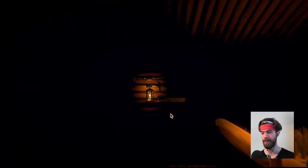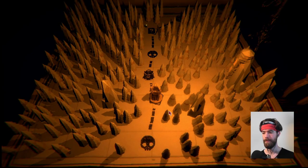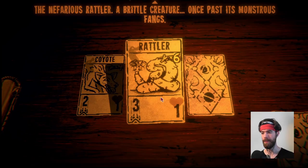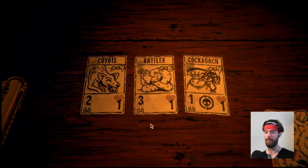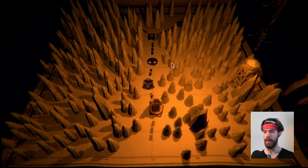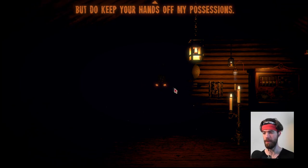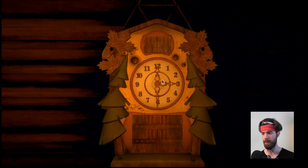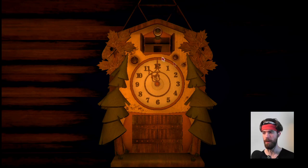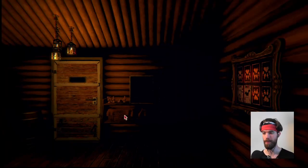Then over here we have the clock. If you set this to 11 o'clock, moving these hands around, and then flip the hour hand over, you get a ring — off the little bird. Now you actually put the ring on your hand because indeed it does fit.